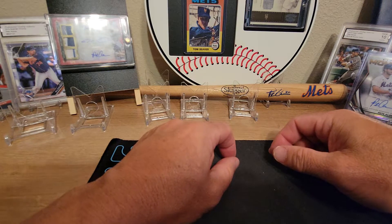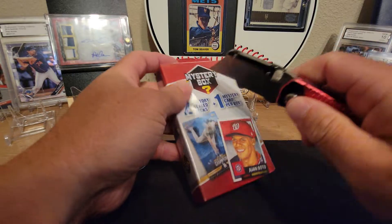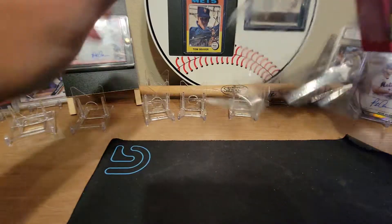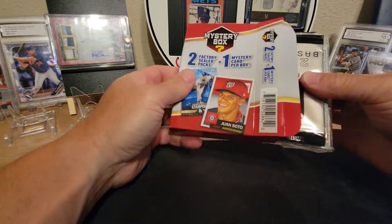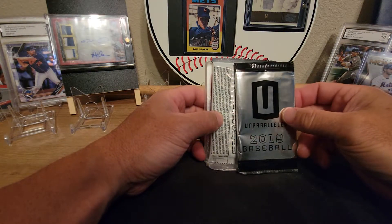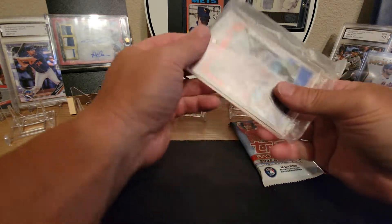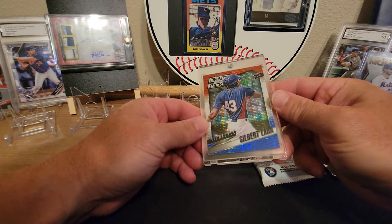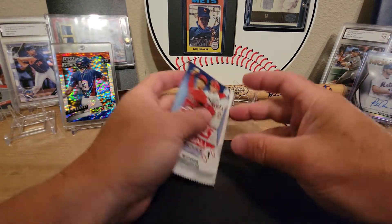We're gonna get into those other boxes. Actually, since they're pretty short, I'll open up this one and peek at the others in another video. So we've got two sealed factory packs and one mystery card per box. It's Unparalleled 2019 baseball — I've never seen that before, that's pretty crazy. We've also got a 2022 Series One, and our mystery card is a Gilbert Lara Draft Picks red, white and blue Draft Picks. Pretty cool.